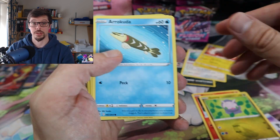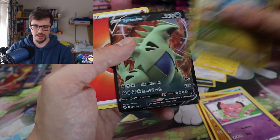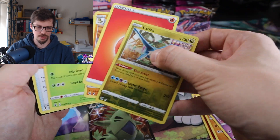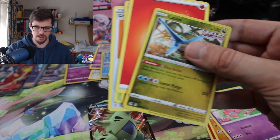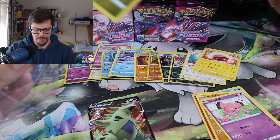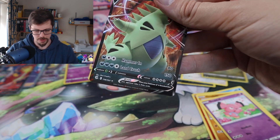Right, sorry — carrying on. Ooh, not too bad — Tyranitar V! Now that's pretty good going. And then obviously that there — should probably sleeve the Latios. Not a bad one to get in reverse, and Tyranitar V is pretty sweet.